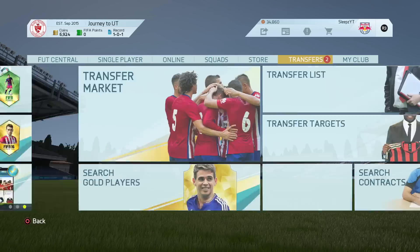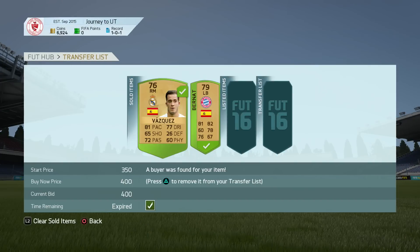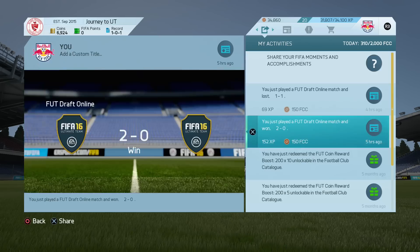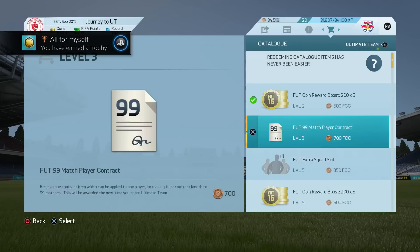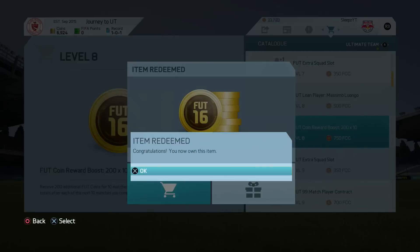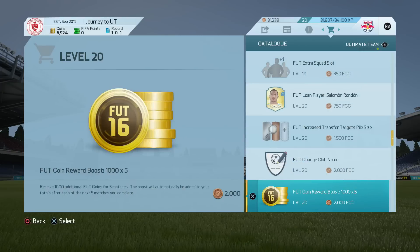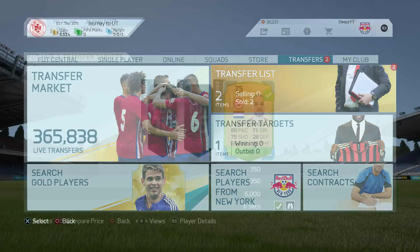Welcome back guys, this is the second episode of Journey to an Ultimate Team. You guys would have remembered at the end of last episode we opened a couple packs from the FUT Draft. Even though we didn't do incredibly well, we got three packs, and I ended up discarding every last thing except for two players. I sold Bernat for around 800 coins and the other guy sold for maybe four or five hundred.